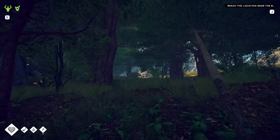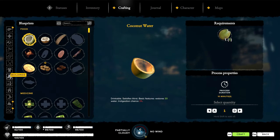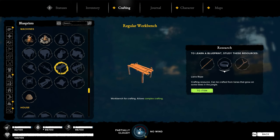One thing we need to do is get some rope - it's kind of where we're stuck at with our crafting. The main thing I want to start on is the workbench, and the thing we're missing for a lot of our stuff is rope.